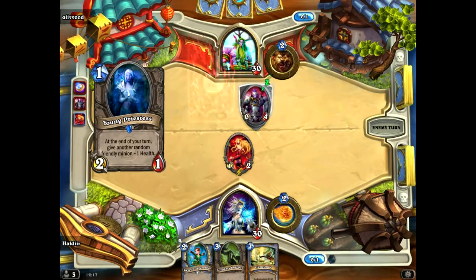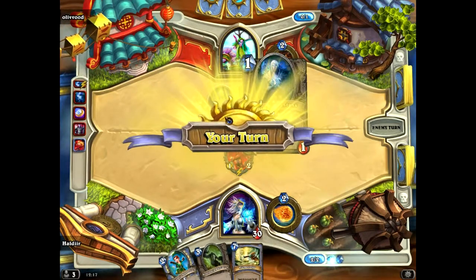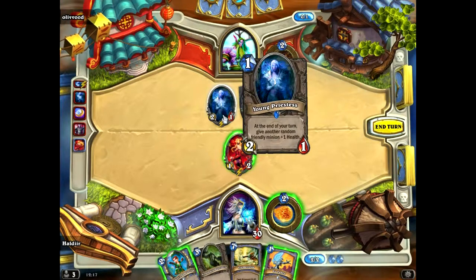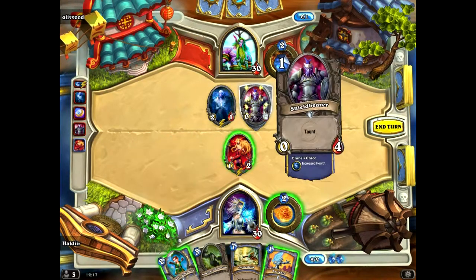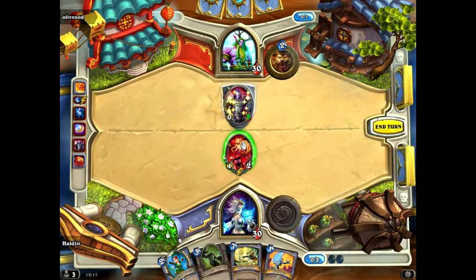So these ones with a shield around them are taunts, which means you've got to kill them before you can kill anything else. And the ones with the lightning bolt means that it does something - it's got a magic. It says at the end of your turn, give a random friendly minion plus one health. So we need to try and get rid of that as well as this, and we'll slowly get rid of this one.